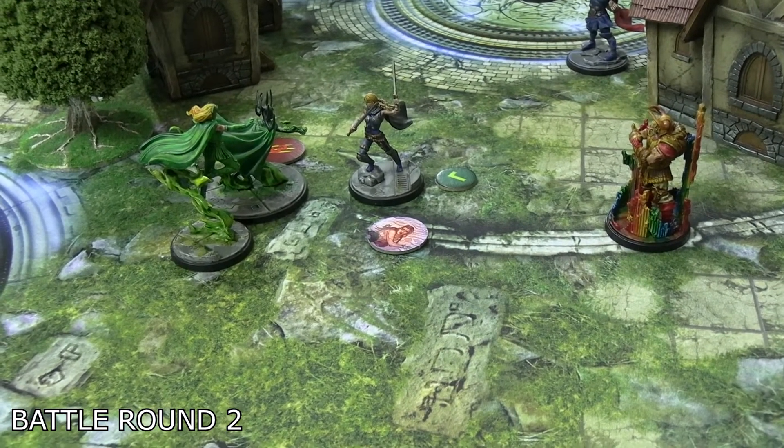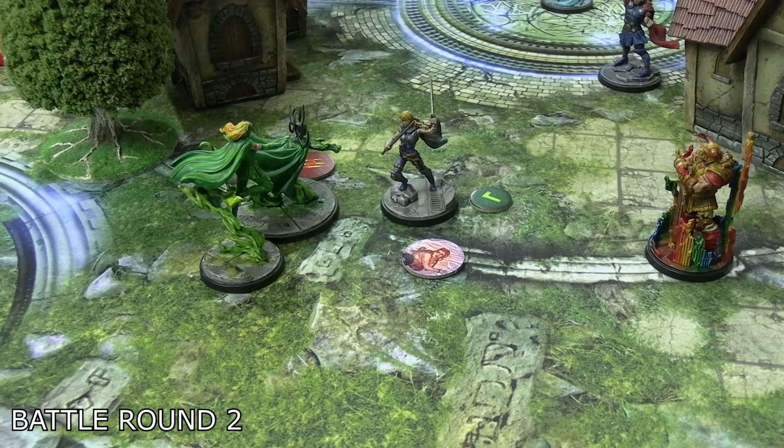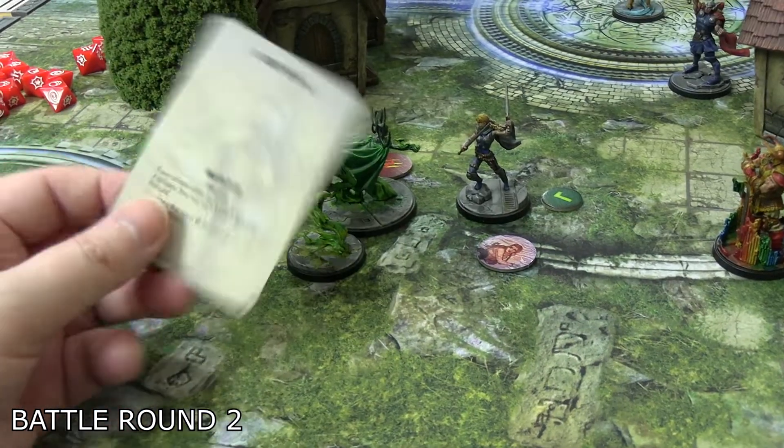Valkyrie then spent her power on Asgardian Might — a pick up and throw for size two or less targets. She picked up Hela to throw her into Enchantress, but both paid one to use Brace for Impact, canceling the throw entirely.